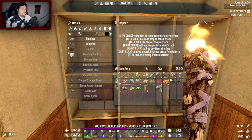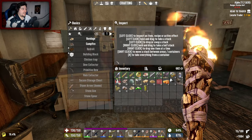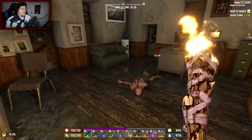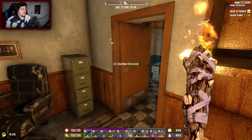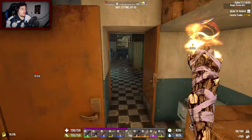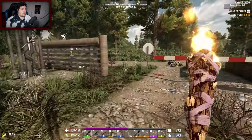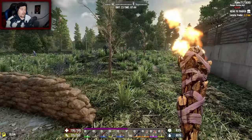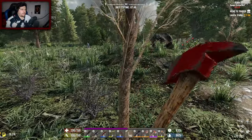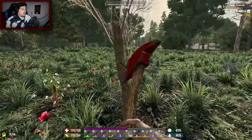Wooden club quality five! Oh my god, we're going up with the clubs. Can I make one right here right now? I don't think so — I need a branch and plant fibers. We've got two vehicle books as well — nice. We'll make the wooden club now because what's the point going through the rest of this POI with a crappier weapon if we can make a new and better one?